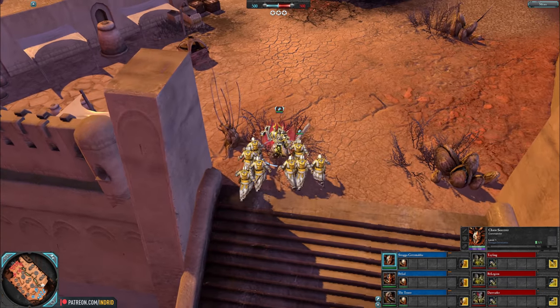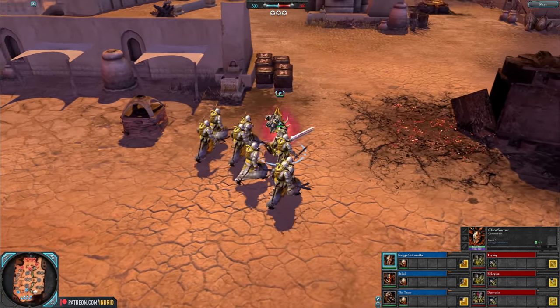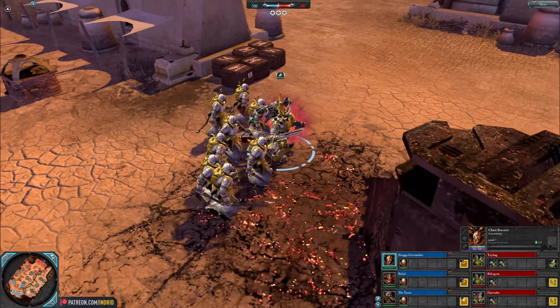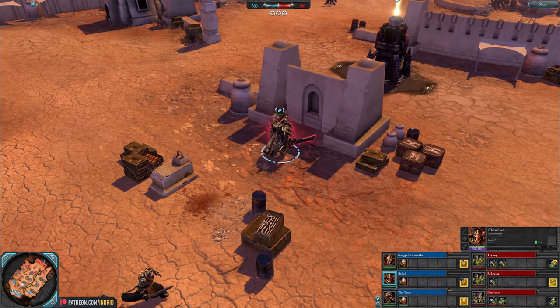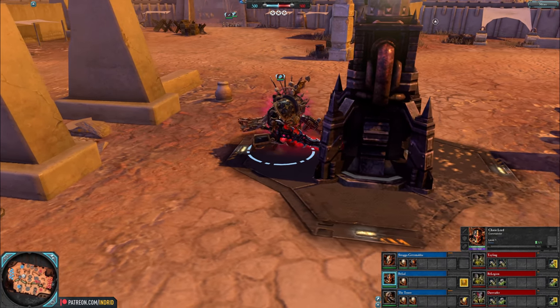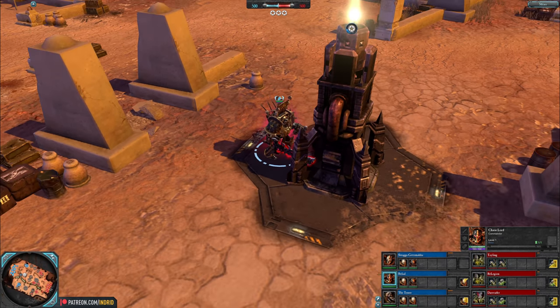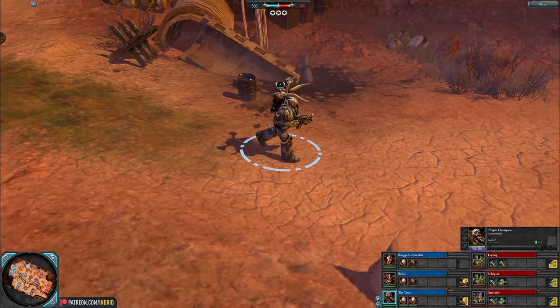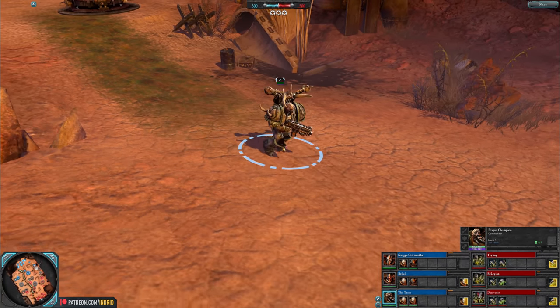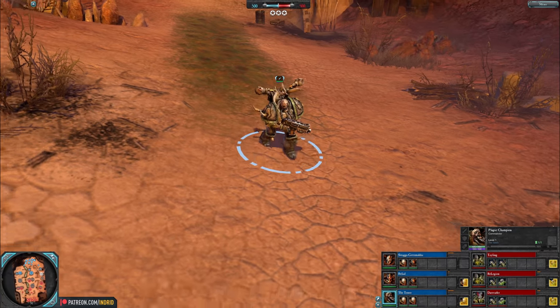The blue Chaos team: Swagger Gitsmacker with a Chaos Sorcerer, an offensive and disruptive hero with powerful battlefield manipulation and control. Alongside Belial with a Chaos Lord — a durable and destructive hero, walking through objects, cannot be suppressed, with powerful offence and disruption fighting in melee, with some good old Black Legion. And Tenso rounding off the team with a Plague Champion, starts off with a damage-up behind bolt gun, can get melee weapons, some strong utility and support.